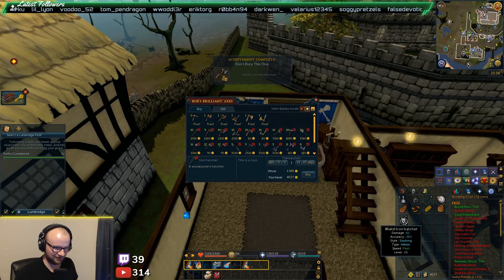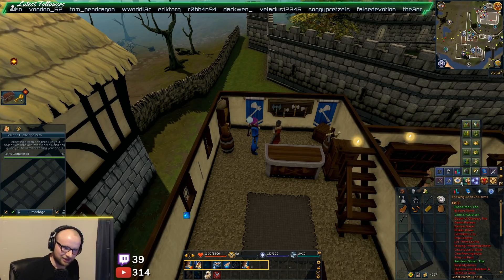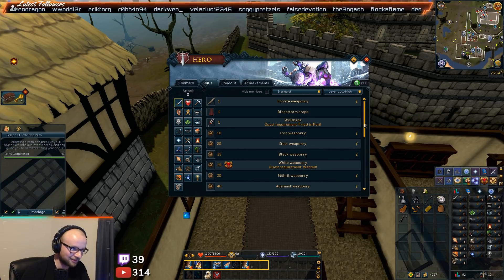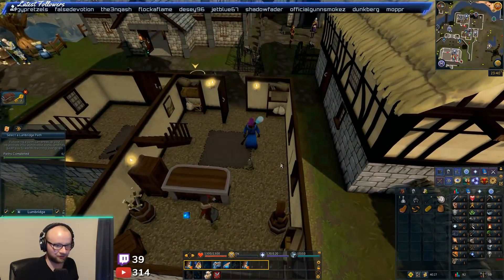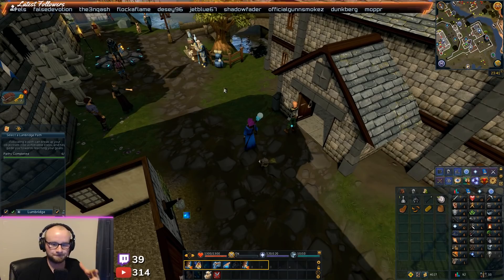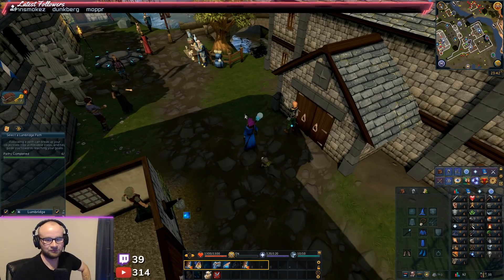Wait, Iron is now level 10? You need 10 attack to wear... what? Did they change everything? Iron weaponry is level 10, Steel is 20, Black is 25. You can right-click to add to tool belt. So that works for basically all the tools if I ever upgrade them. So does it just make the old tool disintegrate? I'm sure dragon equipment is not really worth a lot these days, but I would still feel sad if it just disintegrated.